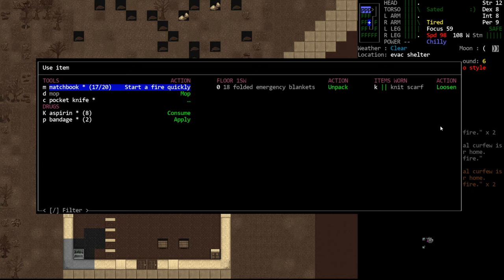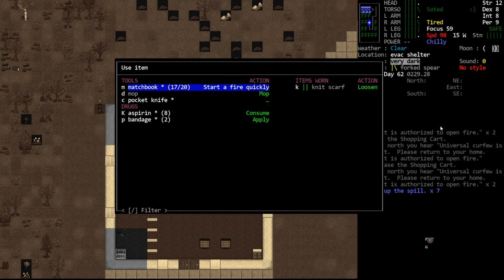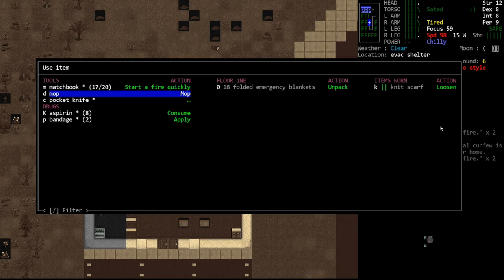I don't have a particular theme set up for this episode. I think we're going to go back out and explore for at least one more episode, and then we will settle in for the night. When we settle in, we will talk about sleep and treating wounds overnight and the healing process in Cataclysm. For this episode we are just going to be exploring a little bit more.